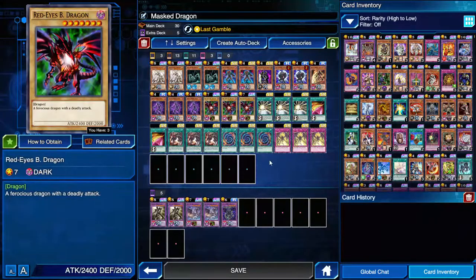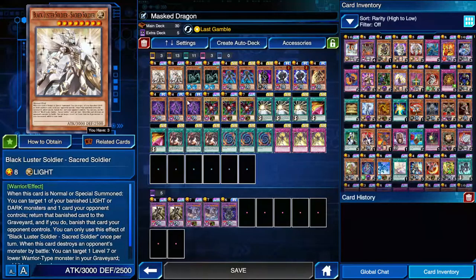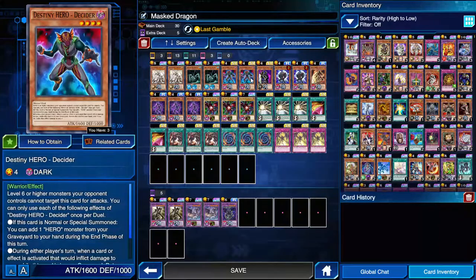The three Vions - the effect of Vion is your polymerization searcher and it banishes a monster for BLS in the case that you draw a BLS. That's why it's better than Blazeman in that sense, and it's also able to be used in matching. Celestial is just your draw engine, and decider is the other level four destiny hero you can normal summon. It's very solid - it can't be attacked by level six or higher monsters, which was pretty relevant in the slash mirror a few times.